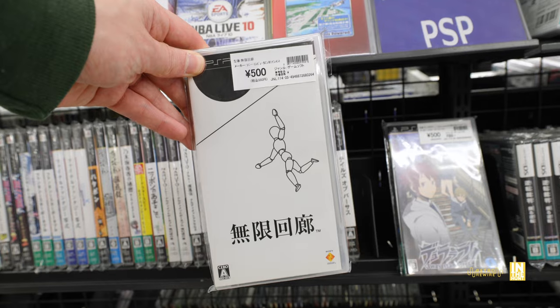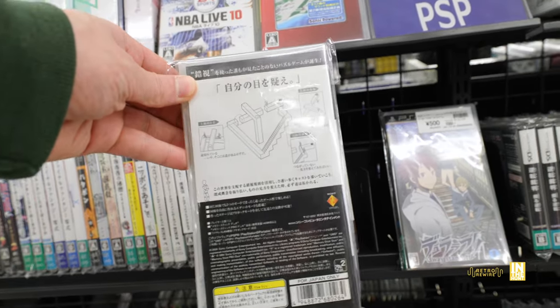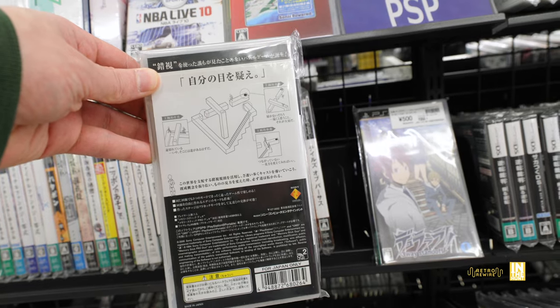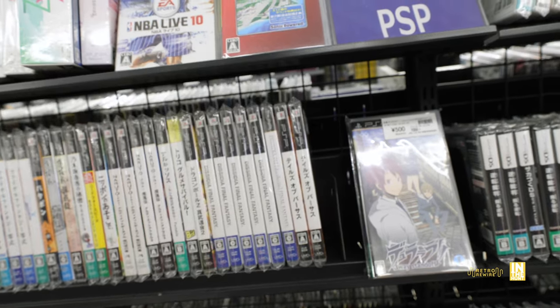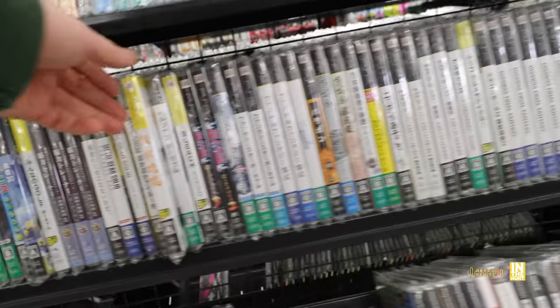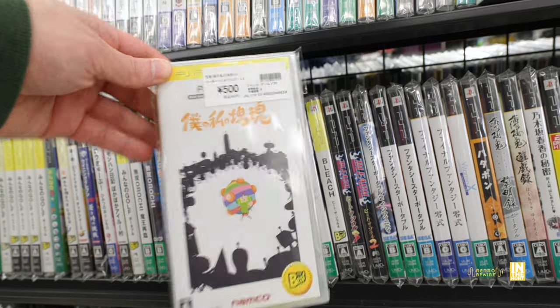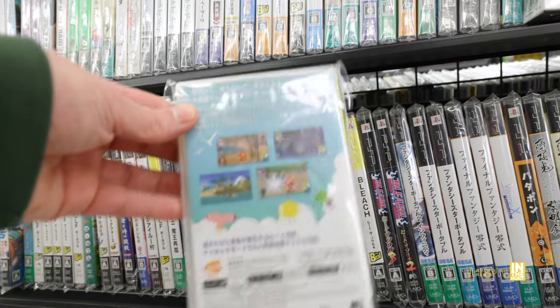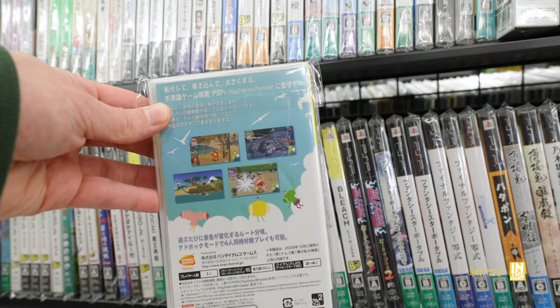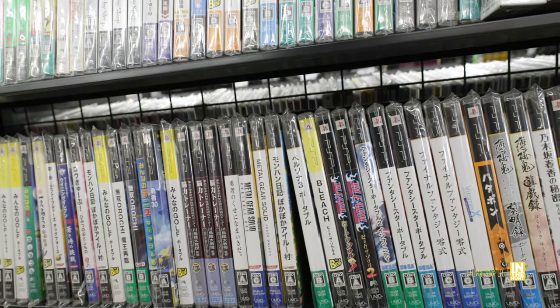Then we have Echochrome - this is the game I go to when I'm tired of violent games and just want to relax. It's a freaking awesome platforming puzzle game, highly recommended, also available on PS3 via PlayStation Network. Then we have Katamari for 500 yen. I've actually never played any of the Katamari games on any platform and I'd definitely like to - I think if I ever do I'll start with the PSP version.